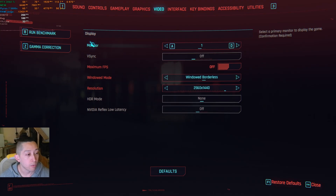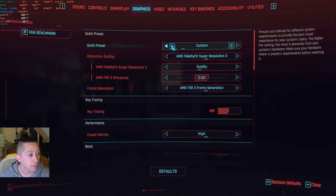We are running it in windowed borderless mode at 1440p, and the reason for that is if you are using the official implementation of FSR3 with frame generation, you can only do so in windowed borderless — it disables the full screen option. So we've got FSR3 selected, set to quality, and FSR3 frame generation enabled.